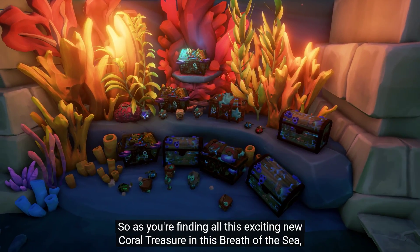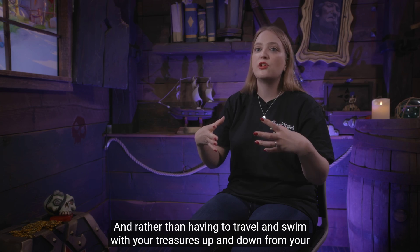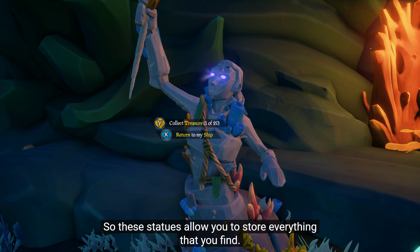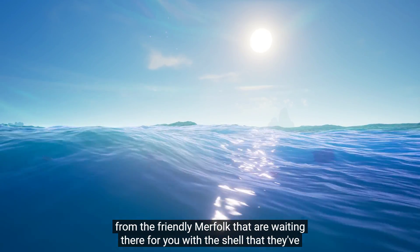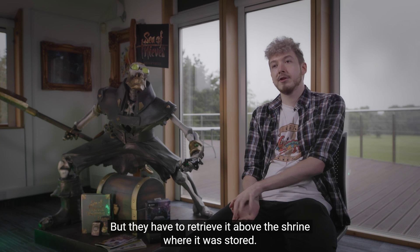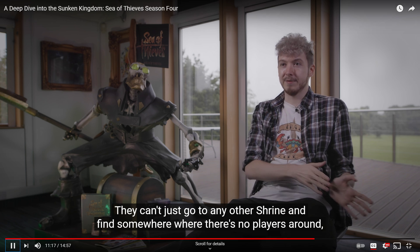As you find coral treasure and the Breath of the Sea in the shrines and treasuries, you're away from your ship. Rather than having to swim back and forth, you can visit merfolk treasure statues within the shrines and treasuries to store everything you find. When you get back to the surface, you'll be able to retrieve all that treasure from the friendly merfolk waiting there, carrying it in a shell on their back. Players can wait as long as they want to retrieve the treasure, but they must retrieve it above the specific shrine where it was stored.